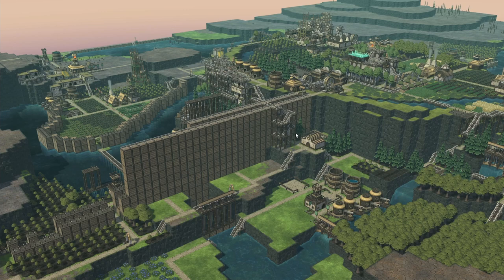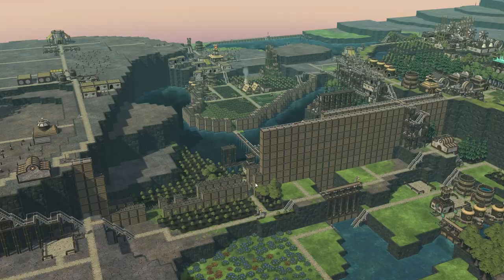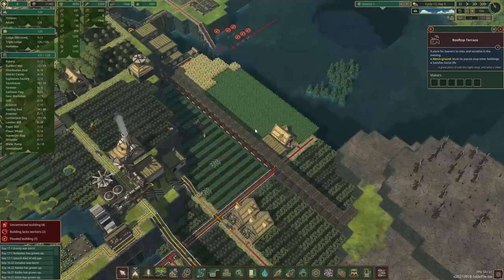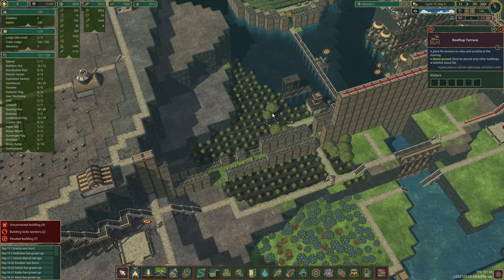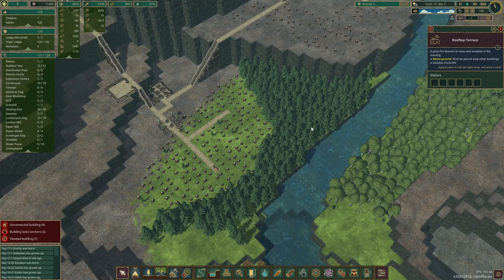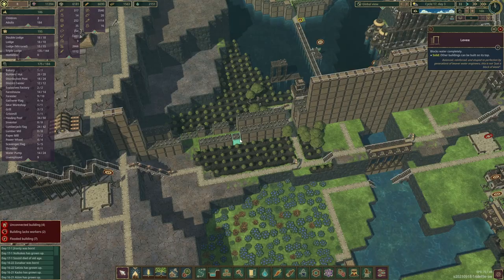Hello everybody and welcome back to Timberborn. In this episode, as you can see, our dam project is going really well. With one of the walls we're almost done over here, just a little bit more left — maybe 20 percent. The other side is coming pretty strong as well, just a little behind. I've provided the beavers some more access because we had some lumber issues before, so I built a few more stairs going down. We're devouring this forest right now, which should help us with the mega dam project.